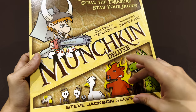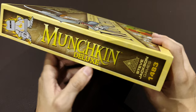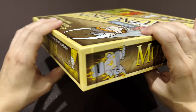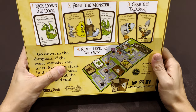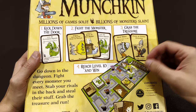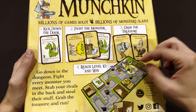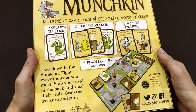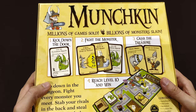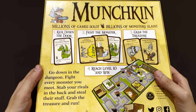The original Munchkin has lovely art - not the guest artist versions. The idea is to joke about Dungeons and Dragons, so you see dragons and references to D&D monsters. The Deluxe Edition differs from the regular smaller box because it includes a board for tracking your character's level, which is completely optional.